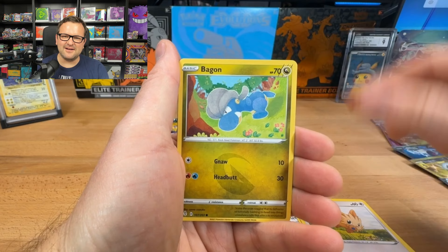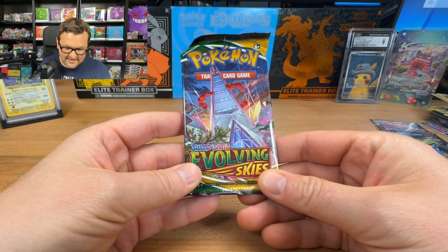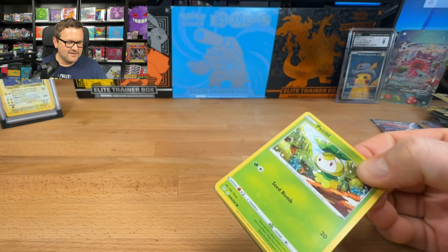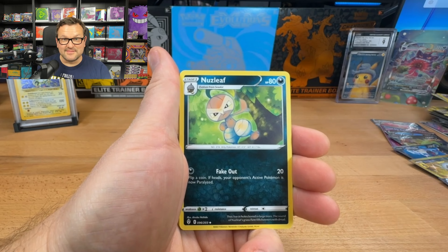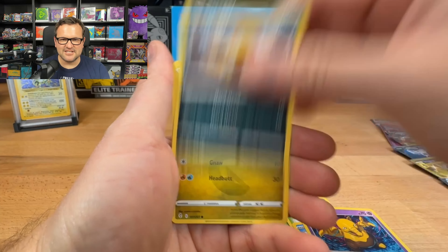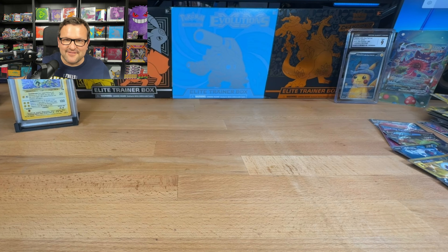Moltres — on to the last three packs, guys. Evolving Skies. Let's go! This has been wild, absolutely wild. I can't stop looking at that Charizard card — absolute beauty. We got Copycat, Skiploom, Woobat, Psyduck, Eevee, Cutiefly, Spirit Mask. Second to last pack here — it's Wednesday, guys, it's only Wednesday. Shopping Center, Hypno, Pikachu, Seedot, Lilipup, Budew, Litleo, Feebas, to an Appletun.